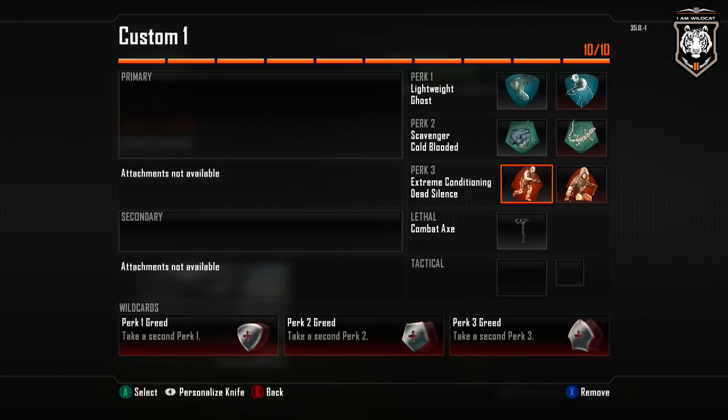I'm gonna use Lightweight and Extreme Conditioning so I can run up on people and stab them quicker. I'm gonna use Ghost and Blind Eye so they can't see me coming. And I'm gonna use Dead Silence so they can't hear me. In case they're running away, I got a combat axe so I can hit them as they run away — pretty good class. Got Scavenger right there to get my combat axe back if I throw it like a jackass out of the map or something.